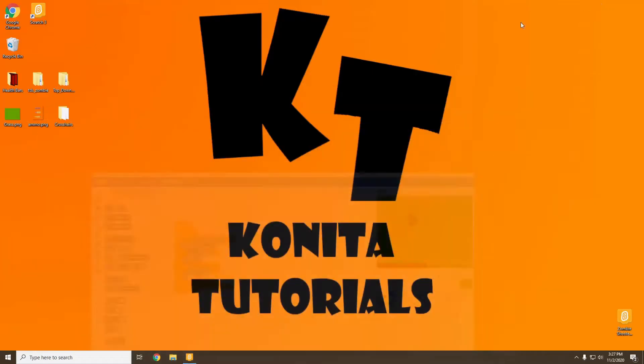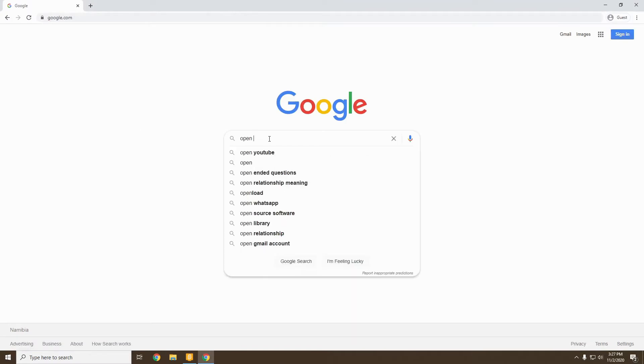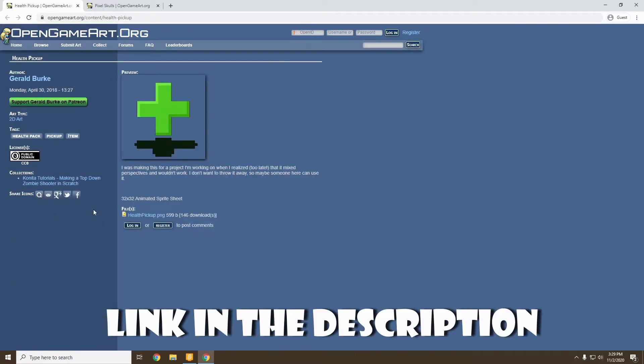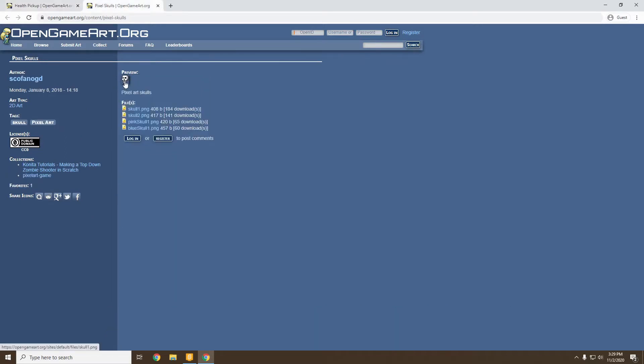To get started we're going to go to our web browser, and we're going to go to OpenGameArt. We're going to be looking for two sprites: a health pack and a skull. Now we've found the two sprites we're going to be using — here we have a health pack and here we have a pixel skull. We're going to be creating the ammo pack through the previously used ammo sprite. So let's go ahead and download our two sprites.